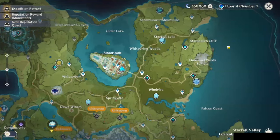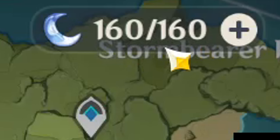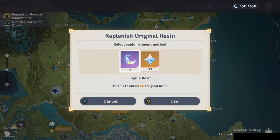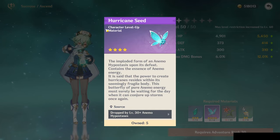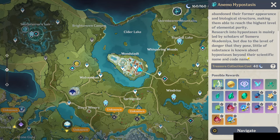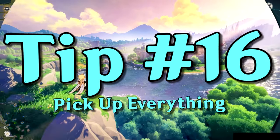Number 15 is never leave the game without using all of your resin. On your adventure map, you can see how much resin you have in the top right — it regenerates over time. For example, upgrading Sucrose requires Hurricane Seeds from the Anemo Hypostasis boss, which costs 40 resin. The reason to use all your resin before leaving is so it can recharge while you're away, maximizing your resources.